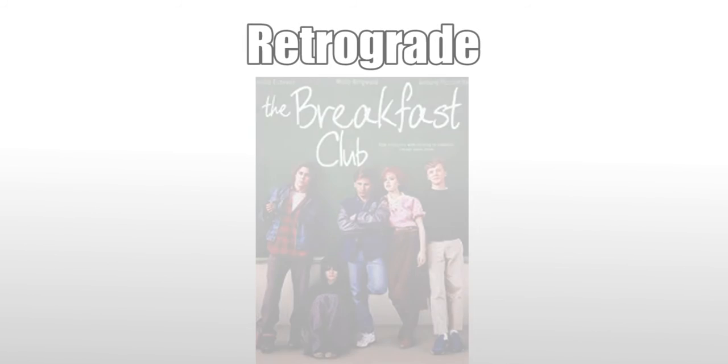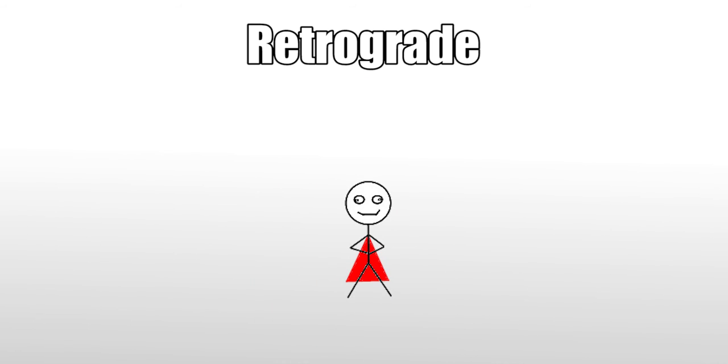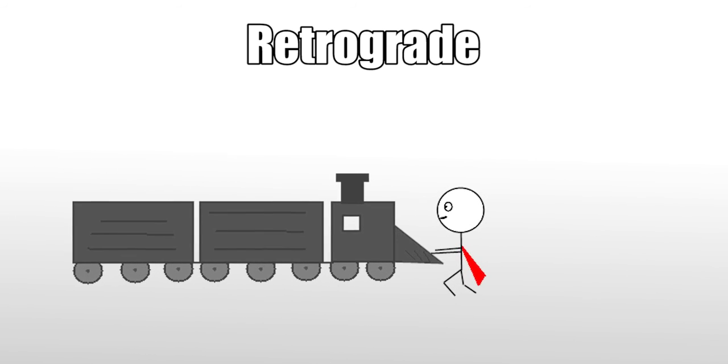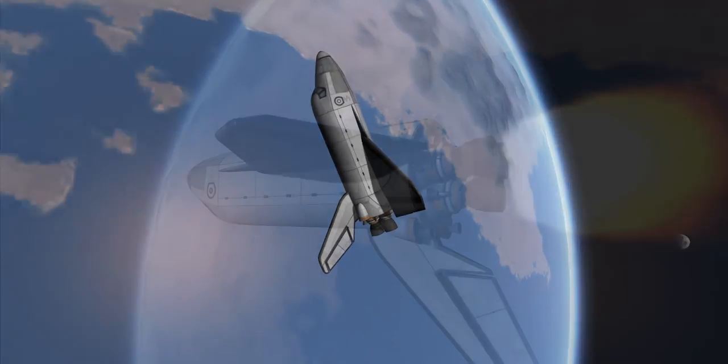Now that we have a better understanding of prograde, let's talk about retrograde. This doesn't have anything to do with test scores from the 80's. When talking about orbital maneuvers, retrograde is the opposite of prograde — you are thrusting in the opposite direction of travel. Like Superman trying to stop a train, or me trying to stop my car from rolling down a hill. As expected, this opposite force has an opposite outcome in orbit.